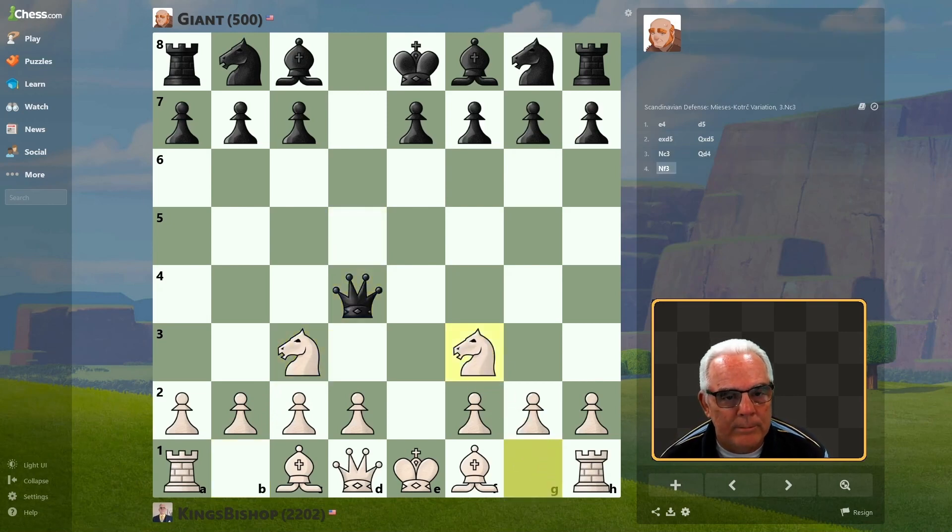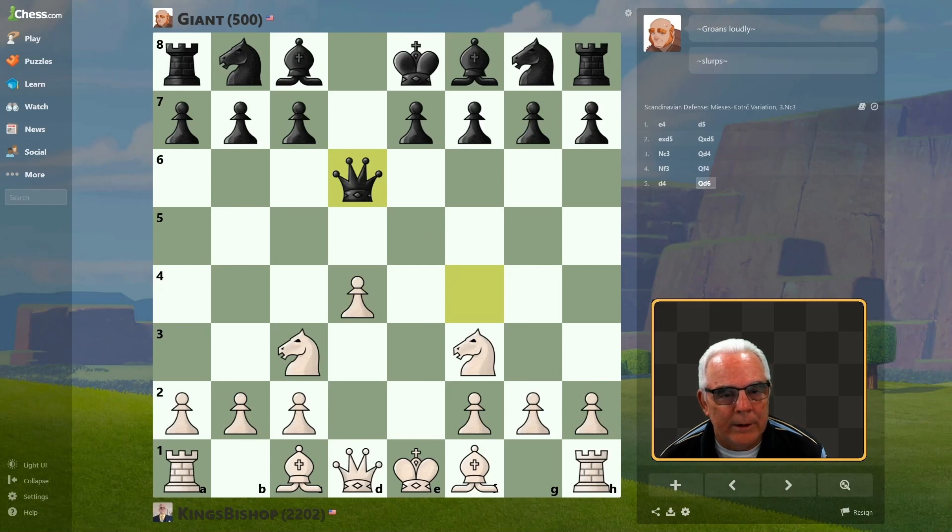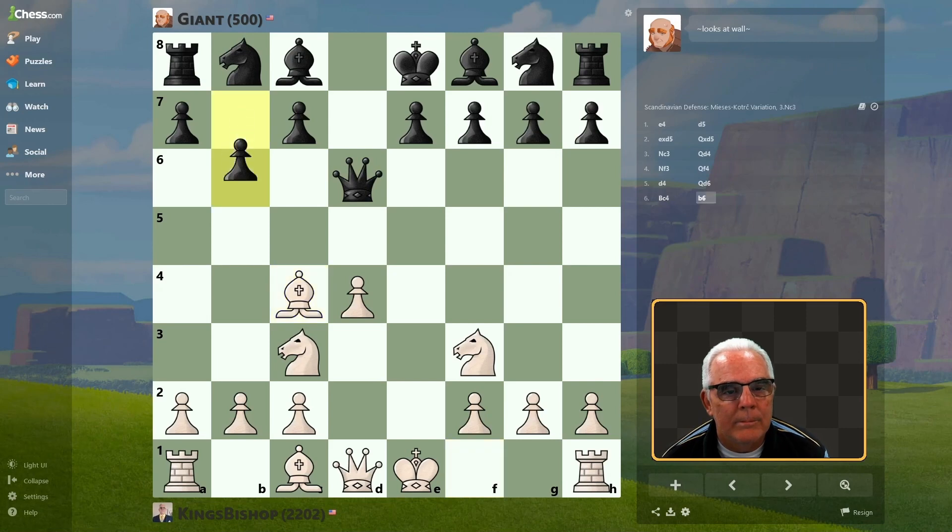We'll develop with tempo here. Another tempo-gaining move — we hit the queen here. Let's bring out our king's bishop so we can castle. And I'll go ahead and castle here.